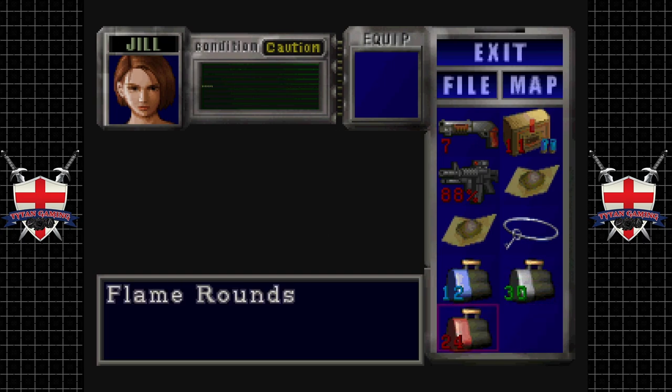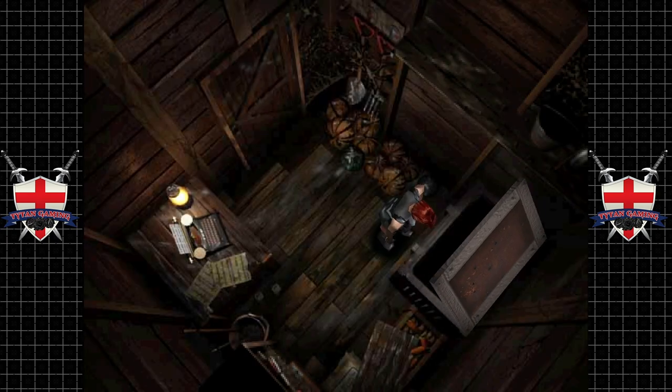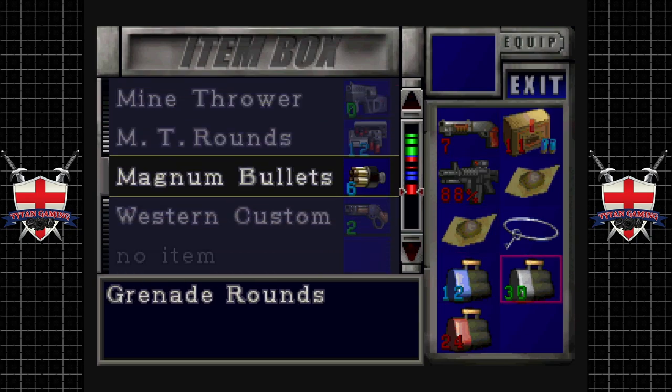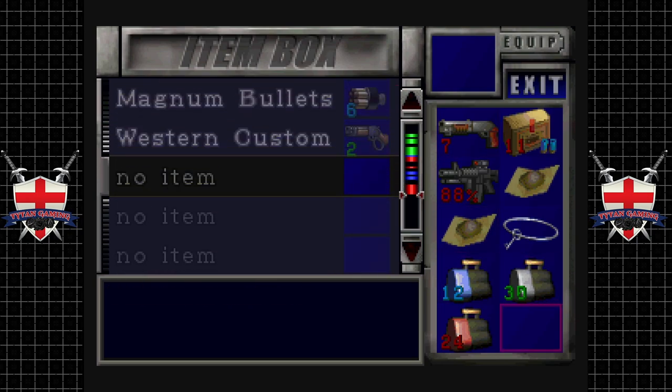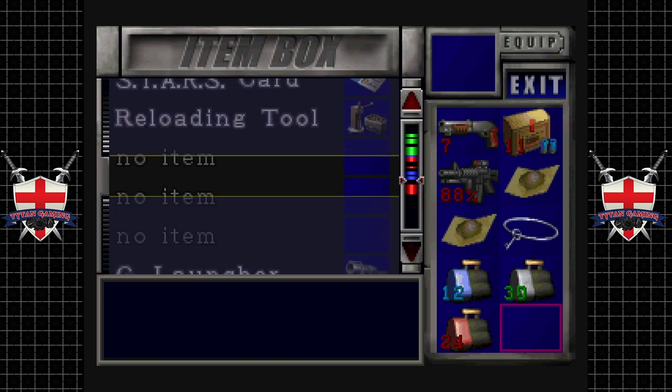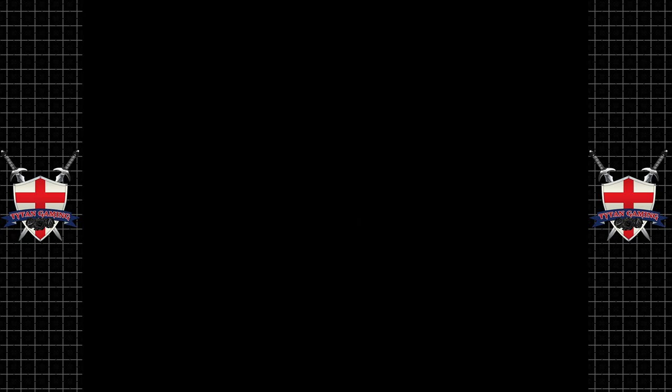There we go — make a lot of fire rounds, just because. We might as well start getting some use out of the grenade launcher, because standard rounds for the grenade launcher are useless. Let's take the grenade launcher.